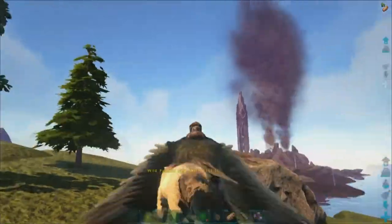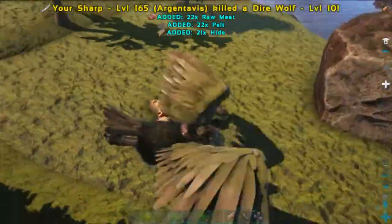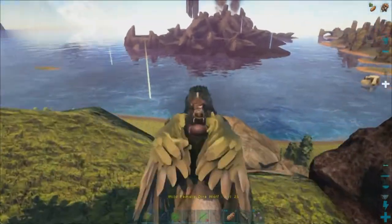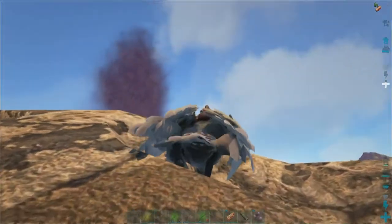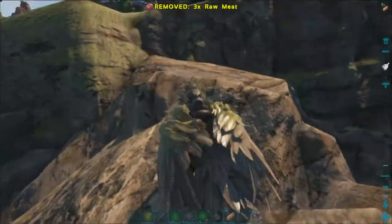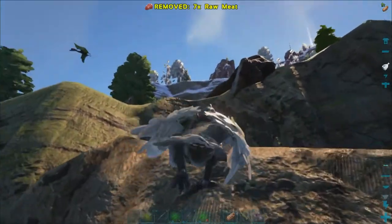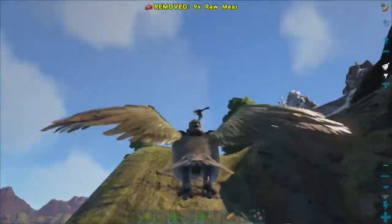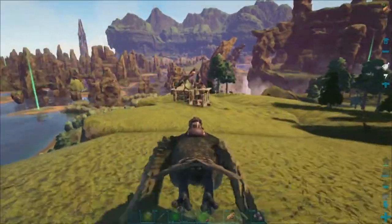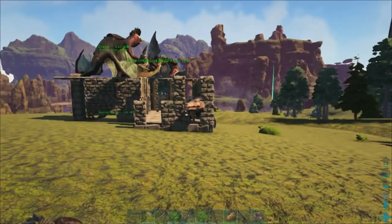If we find a high level guy we'll just dump him off the cliff and save them for later so we can tame it up. We're going to start with the crossbow and trank arrows. We're still living with the flyer nerf on my single player — I could run a mod to return it to normal, but I kind of wanted to play around with regular settings since a lot of people have to deal with vanilla settings on official servers.